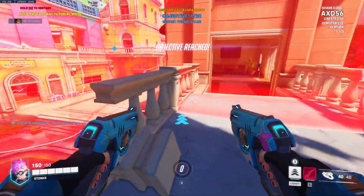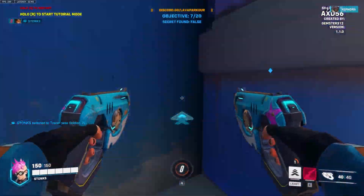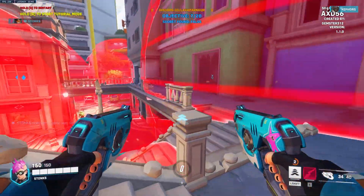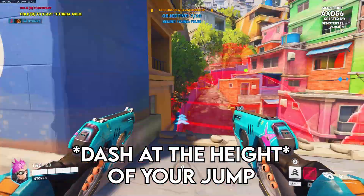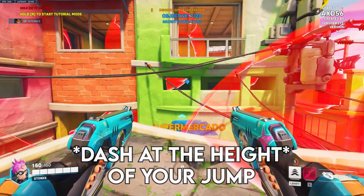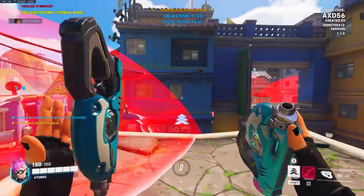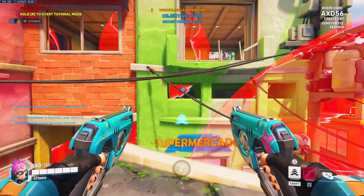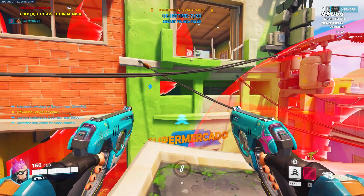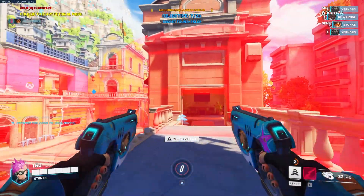Now this Tracer one took me forever when I first did this. Break these out. Jump there, here. Then this one you just jump at the height of your jump, and then dash. Now this one is one I got really stuck on, because it took me a while to figure that one out. This one, you gotta break these railings if they're not already broken. Then you just double dash. Clearly I did it right.